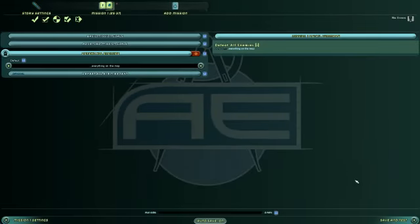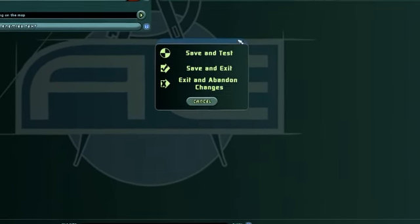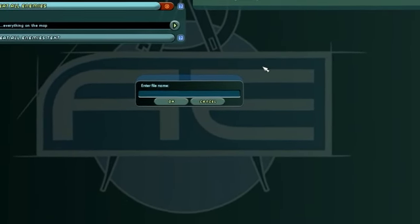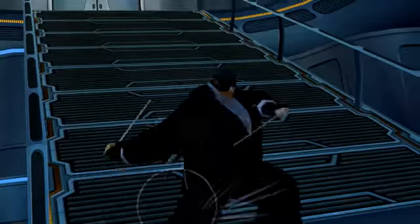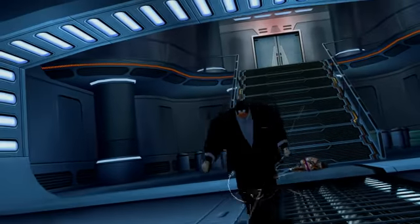Our first mission is ready to play. Click the Save and Test button in the bottom right to test the mission. Give the mission a file name and hit OK. While testing your mission you're going to be in test mode — you'll gain no rewards while on this mission. This is purely for you to run through and make sure everything is working according to your plan.